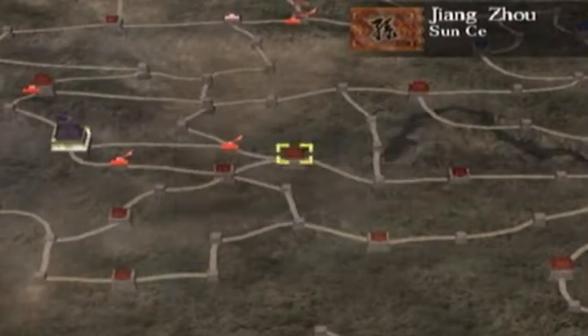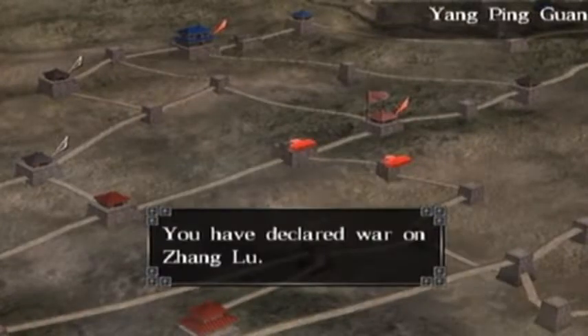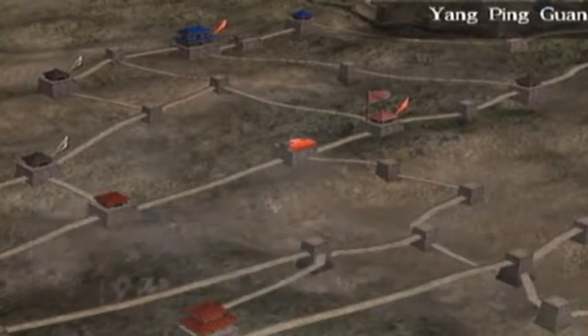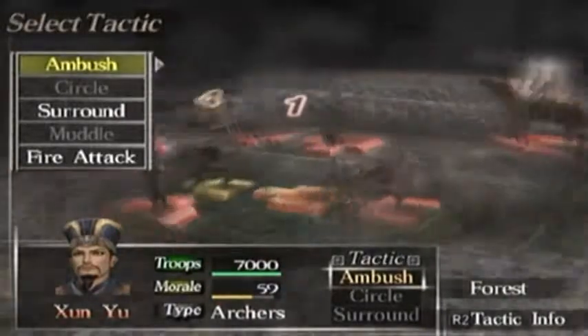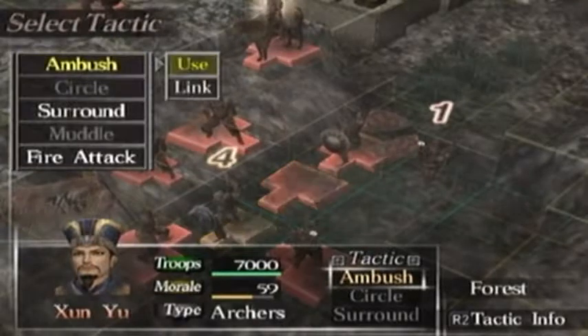Welcome back to another episode of Dynasty Tactics. We're going to do something a little different — instead of fighting Yu Zhang, we're going to declare war on Zhang Lu and attack him. Let's do something with Zhiyun Yu and maybe trigger a 4 or 5 tactic combo if we're lucky.